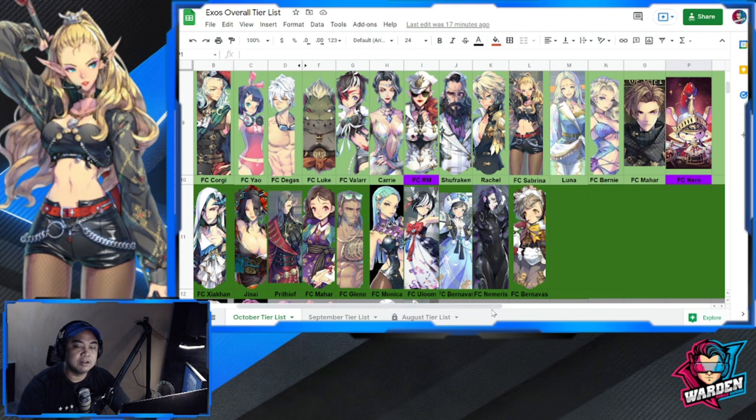Also in Tier C is FC Nero, a new fate core — I think the last one released for October. FC Nero's kit has turn resets and attack buffs in his passives, which I like, but his S1 and S2 are not that impactful to deserve a higher tier. He needs his skills reworked in the future; his passive is okay, but S1 and S2 need rework.